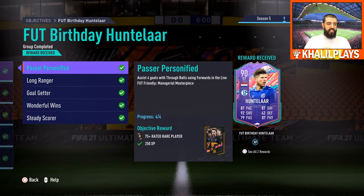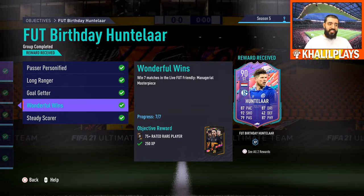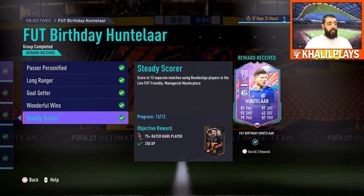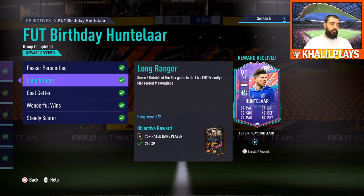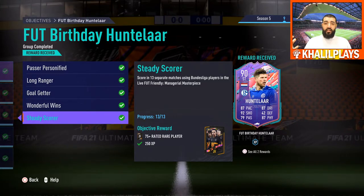Getting into Klaas-Jan Huntelaar's requirements: assist 4 goals with forwards in the Managerial Masterpiece, score 2 outside-the-box goals, score 8 goals using Dutch players, win 7 matches, and score in 13 separate matches using Bundesliga players. All of these are actually less demanding than requirements for other players — usually it's 15 games in the Managerial Masterpiece, but this is only 13. 7 wins is also lower than the usual 8. The first three objectives don't have to be done in separate games, which is nice. The wins and matches are always the drag, but overall this is a big win in terms of what you're getting.